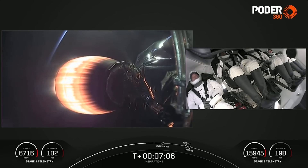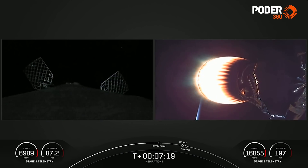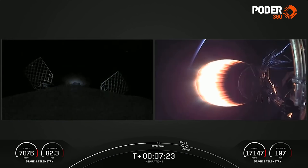There's the crew on the right-hand side of your screen. I think I see some more thumbs up there. Dr. Proctor is clearly excited that she's finally in space. This mission will be orbiting Earth for three days at an altitude of 575 kilometers — which is the distance from Los Angeles to the Golden Gate Bridge.